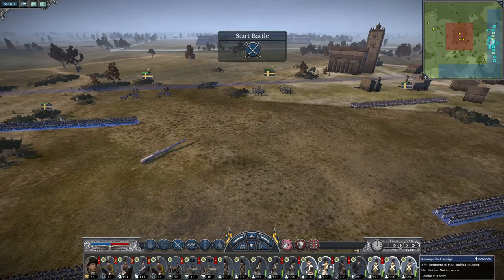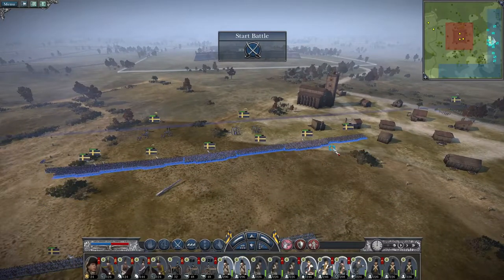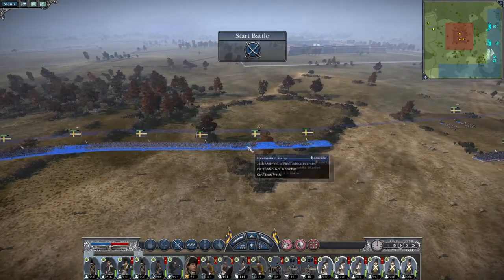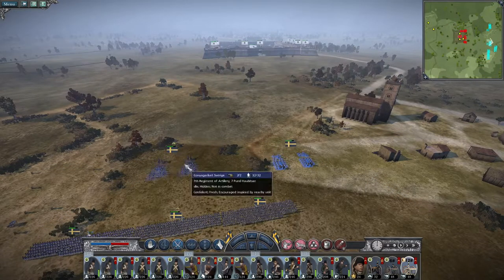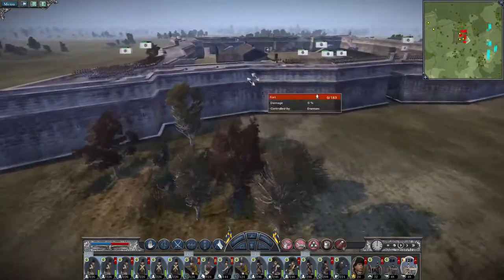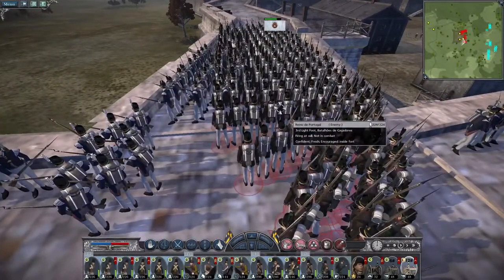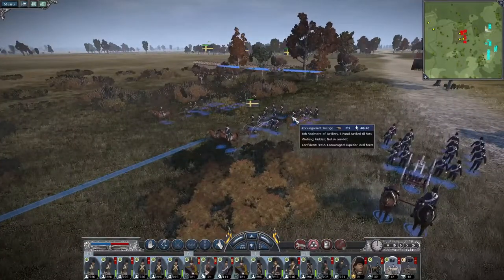My grenadiers and my militia and my light infantry are going to push up the front, maybe in two separate clusters. Then I might keep my in-delta and my Finska troops ready to push up the left. Cavalry hold in reserve, general in the centre. Our 12s can engage the enemy, and my howitzers can try and chip away our troops on the walls. Six-pounders are moving up.